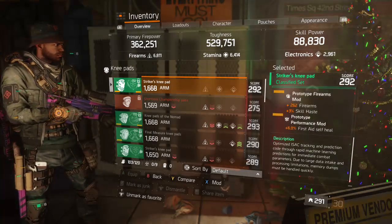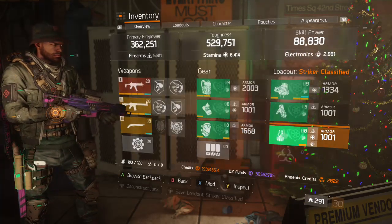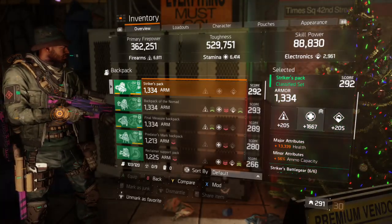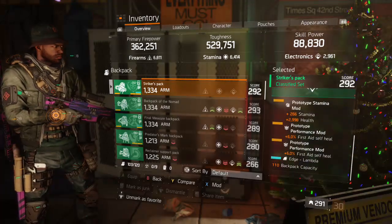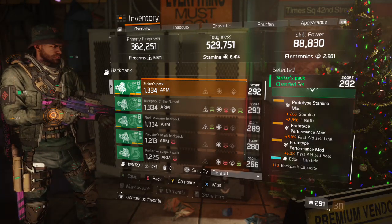Chest piece: 262 firearms, three-percent skill haste mod with a six-percent first aid heal slotted. Backpack: 1334 armor, 1401 stamina, 13.3k health, 56% ammo capacity, with a 266 stamina 2998 health mod.